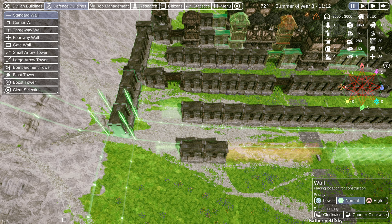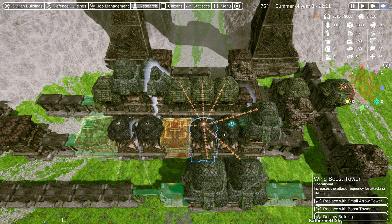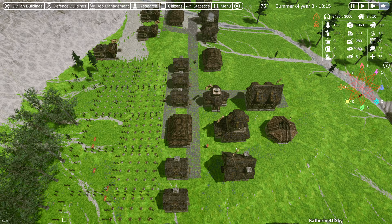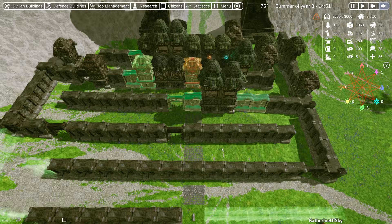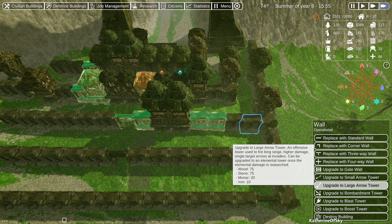We have a gate wall there — okay. We need to take this wall this way and then put a corner over there. I want to install this life boost and see how much it increases the boost range — we have two away on the horizontal. We have terra so I'll take that one. Oh, we should do the improves aesthetics research to get the braziers — those are actually really good. Come on folks, do the thing! Let's upgrade this one to a gate wall. We have level six trolls coming in.